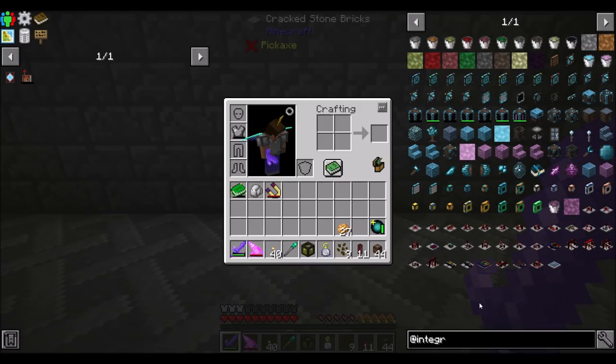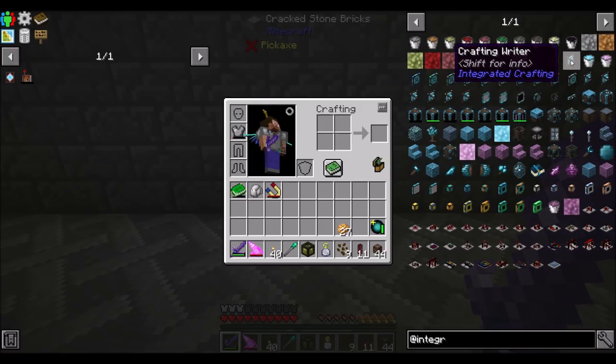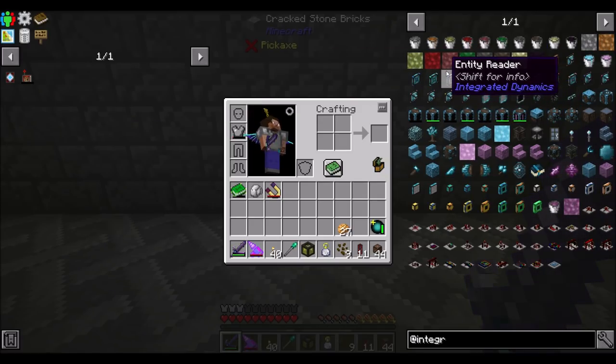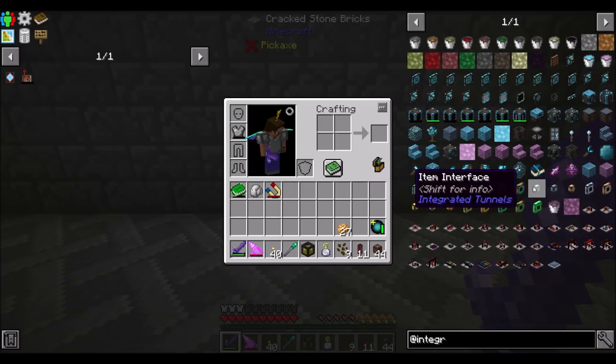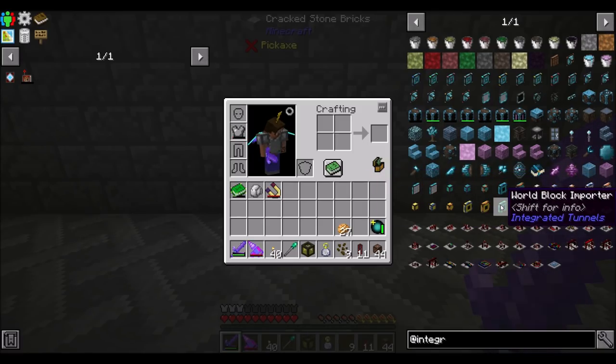I'd also like to do it with something I've not done before — I don't think I've ever done it with Integrated Dynamics. That would be cool — if we had World Readers and all that stuff. I might have done it once before like that, but it's been a long time. So I think it would be fun. We could use Integrated Dynamics with a couple things — there's World Interactors, World Reader, Crafting Writer, World Item Importers, World Fluid Importers — we can use this to do all the automation. And I think that would be awesome.